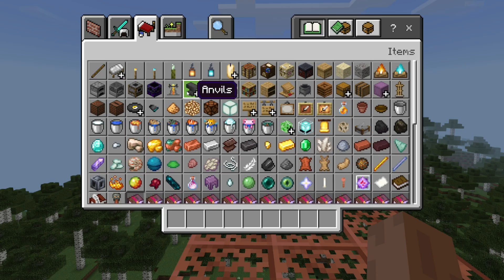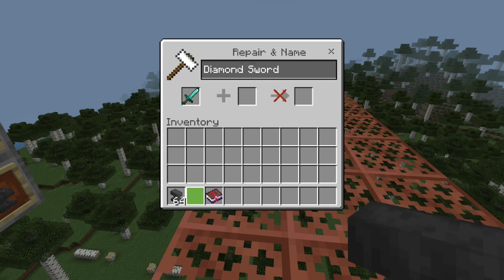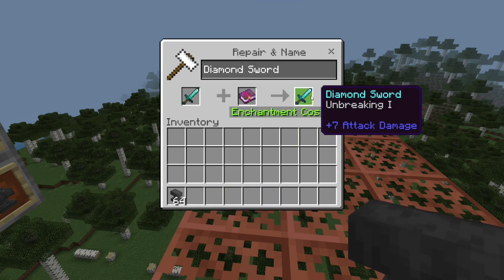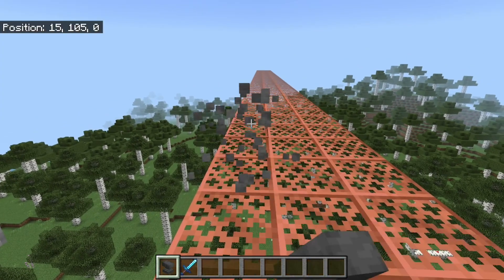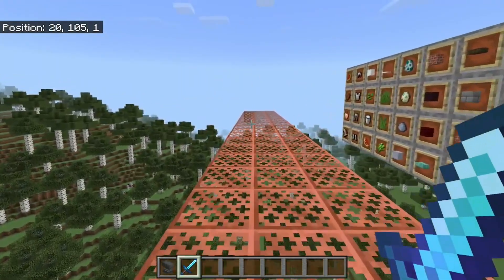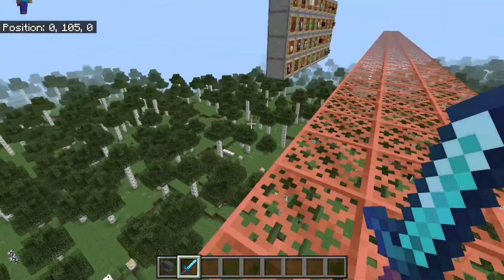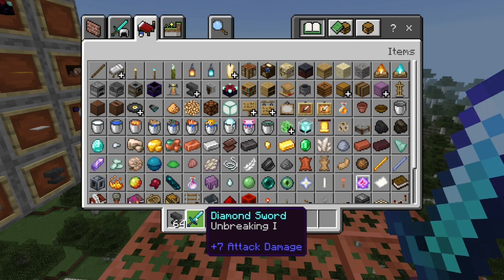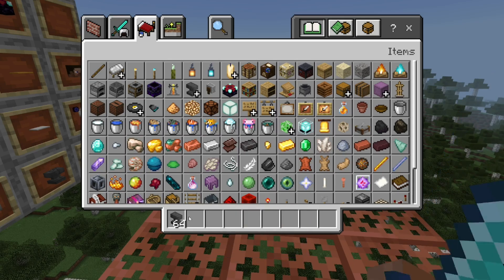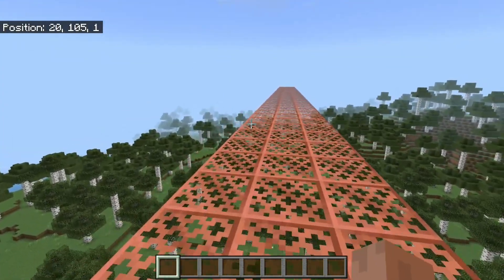Let's actually try this out right now and see if we can put something on — say we put a diamond sword with unbreaking one on. According to the changelog it should only show 'unbreaking,' but for me right now it seems like it's not completely implemented inside the game yet. Things like this aren't the end of the world — it's just something that might need looking into, or maybe I'm doing something wrong.